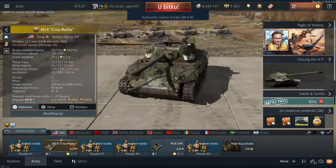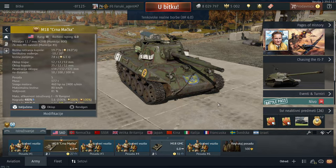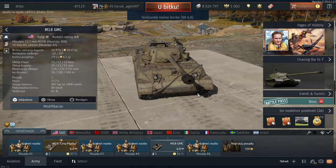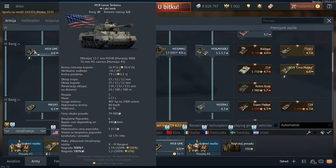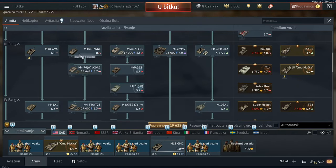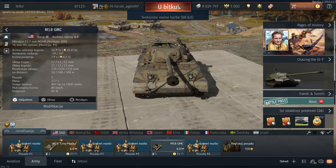Welcome back to another video. Today we are reviewing the M18 Black Cat and M18 Hellcat from the Tech Tree. They are basically the same thing — one is in the Tech Tree and the other is not. This one has a muzzle brake and the other doesn't, so there isn't much difference. We're going to play them and see if they are actually worth it in the current meta — worth grinding for the M18 or buying the Black Cat.